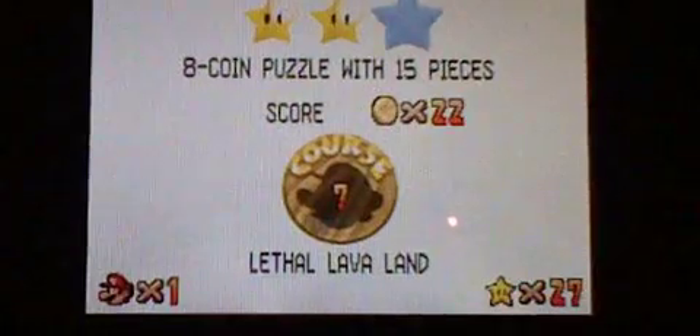Hello there once again viewers, and today we're doing part 14 of the Super Mario 64 DS playthrough, with one of the easiest missions in Lethal Lava Land — the red coin one. Just got to collect all these red coins. Quick move, and coin number 8. In 40-odd seconds — 49, 50 seconds — we got our first star of part 14 of the playthrough.